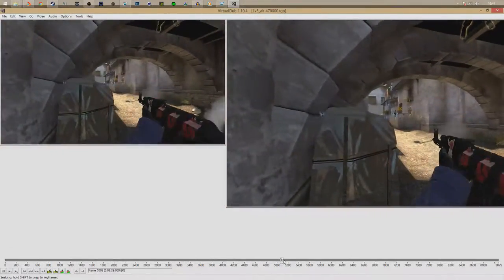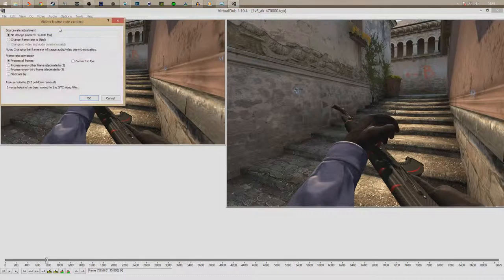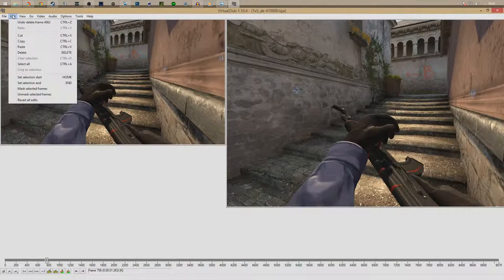Once you've clipped out the bits you want and your clip is looking nice and proper, go up to the top where it says Video, click that, and hit Frame Rate. It's going to open up a dialog where it says 'No Change.' Change it to 'Change frame rate to' and enter the number you recorded at - remember what you typed in for `host_framerate`. I had mine at 600, so I'll put 600 in there. This makes it play at 600 frames per second so it plays back in real time. Then click File.